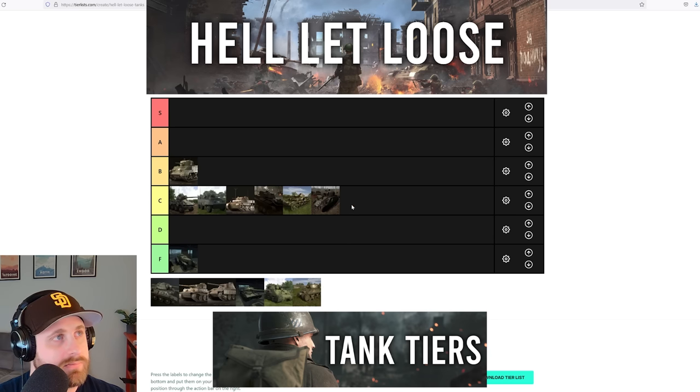My only second thought is the IS-1 — I know I was shitting on it, but I do love its ricochet. I remember on Kharkiv we were in an IS-1, a Panther shot at us, I wiggled, the shot hit the cheeks and ricocheted off, and we won that fight. Because of that ricochet ability, I think it's a C for me personally. But Marco says no and Jack gives a thumbs down — it's staying at D. C in your heart though. I'm happy with this list overall — can't wait to read the comments.